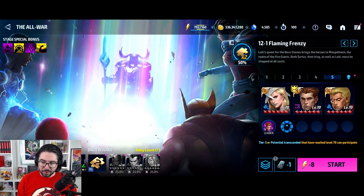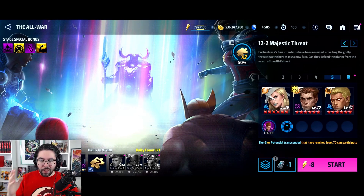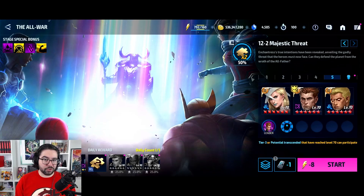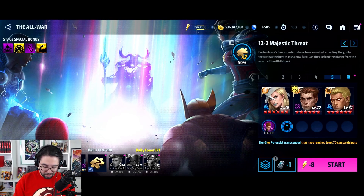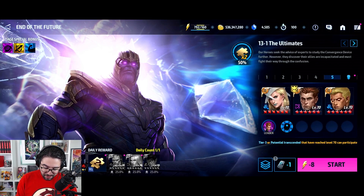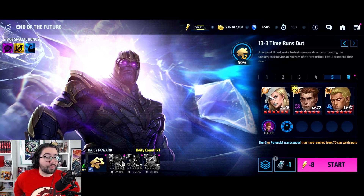All three characters in that section are basically full elemental — Namor might have one non-elemental skill but it's not really an issue. For the All War, the only concern is if Storm is in the lead: she's pretty squishy. Sunbird has the revive and Beta Ray Bill has the heal, so you may want to switch to one of those when you get to Odin or at the start of the fight. If Storm dies while autoing, you drop from 100% to 75% fragment chance.